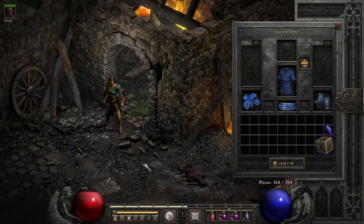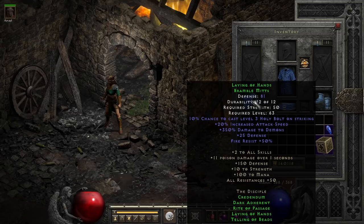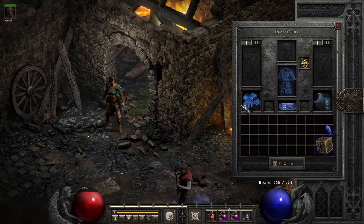Most of you can probably guess what that part is by its lovely shade of blue — that's right, it's Laying of Hands. This is often used thanks to its increased attack speed, since it can easily help you reach breakpoints, as well as the 350% enhanced damage to demons perk, which speeds up your ability to kill demon class enemies, including every act boss in the game.